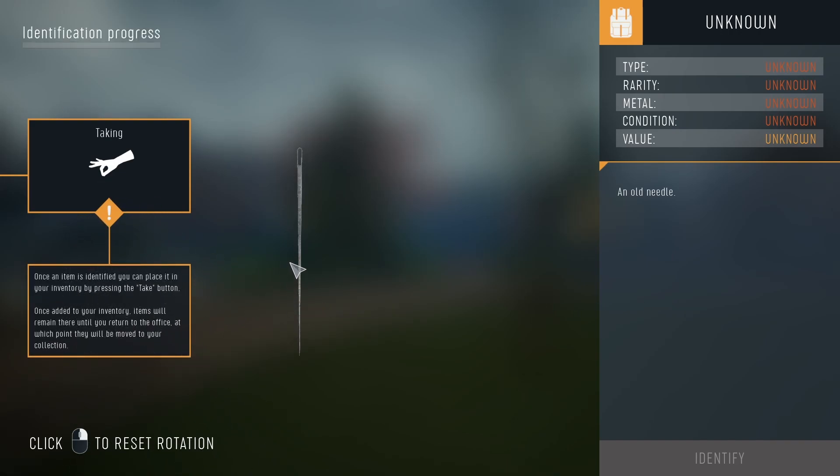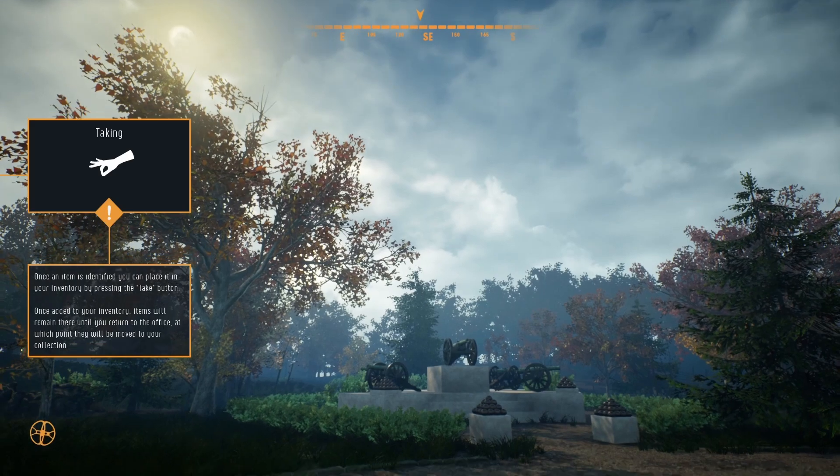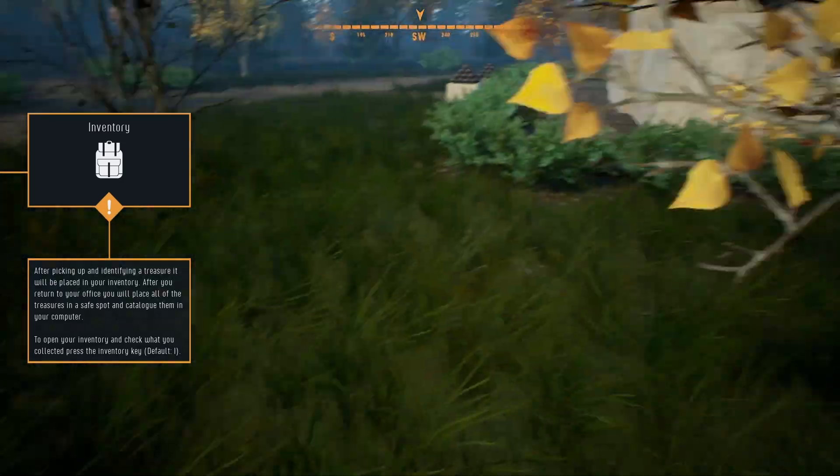Once an item is identified you can place it in your inventory by pressing the take button. What's the take button? Is it not identify? Oh — identification progress. How do I identify it? I mean, it's a needle — an old needle. Oh, I have to actually look it around. I just got two achievements: find your first item, find my first rare item. That was rare? What do you mean? Is it because it was tiny?